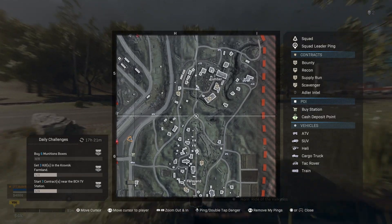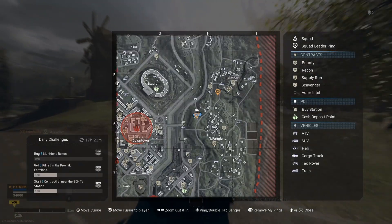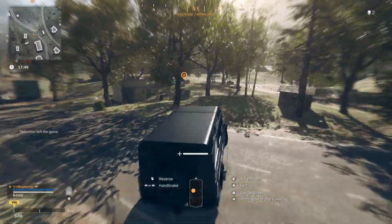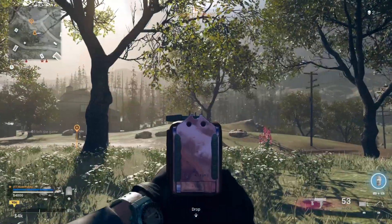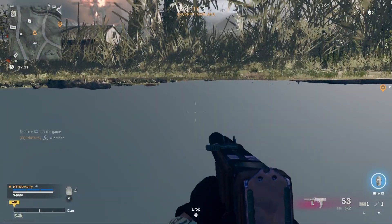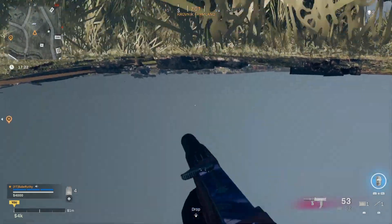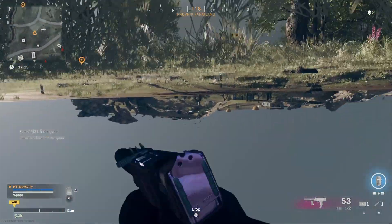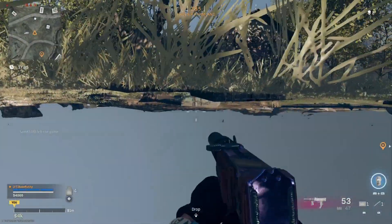The next under-the-map glitch is located here in between Farmland and Lumber. This is another extremely easy one where you just basically crawl or lay down and you're not able to be seen. Get to this location right where this big post is — make it your target location. Once you're here just lay down and you're completely under the ground. Whoever walks by won't be able to see you. You can even crawl around — you're under the ground. This game is so broken right now. Enjoy responsibly, boys and girls.